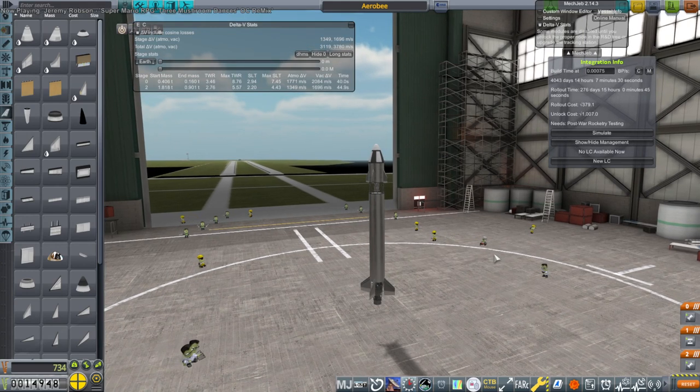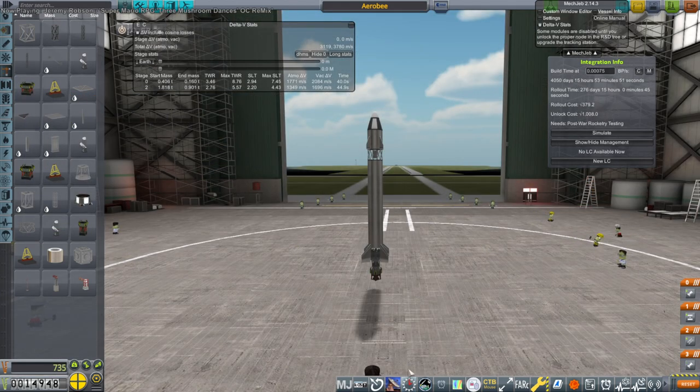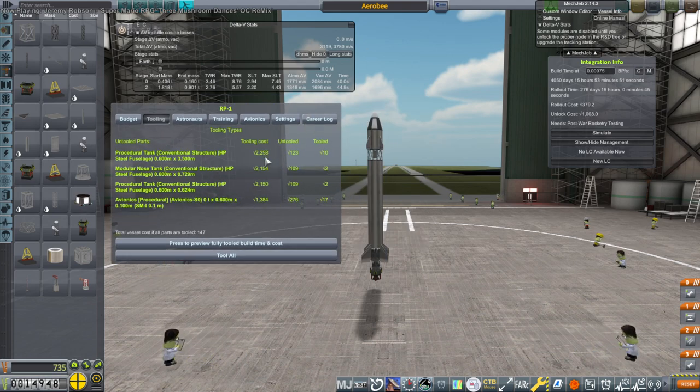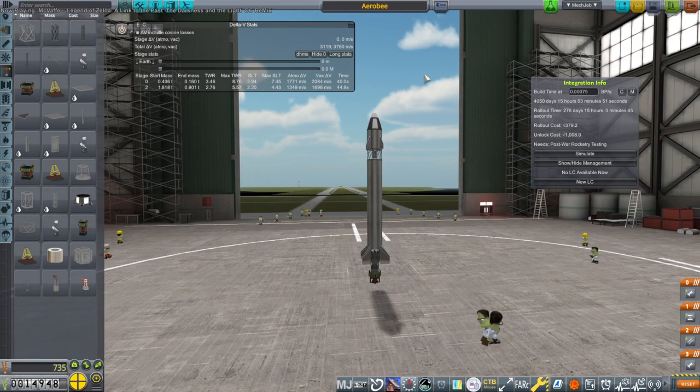Roll out cost 371, unlock cost 1,007. I suppose we need a clamp of some kind. Check on tooling to see how much it costs — tooling cost: tooled. Well, we're not going to be able to tool everything initially because our pad costs too much. We can't tool it yet — we're not going to have enough to pay for all of that. I don't know if I want to tool this particular rocket anyway — it might be a one-off.